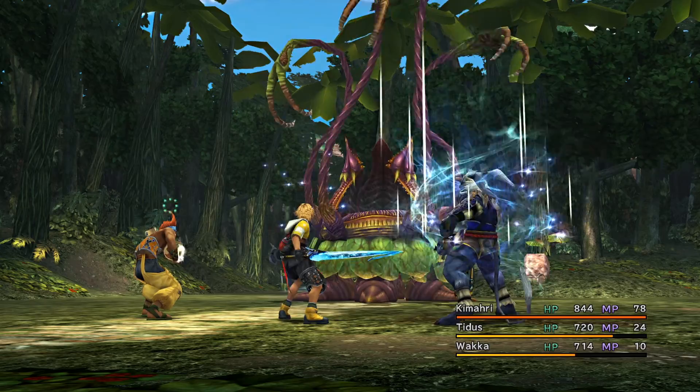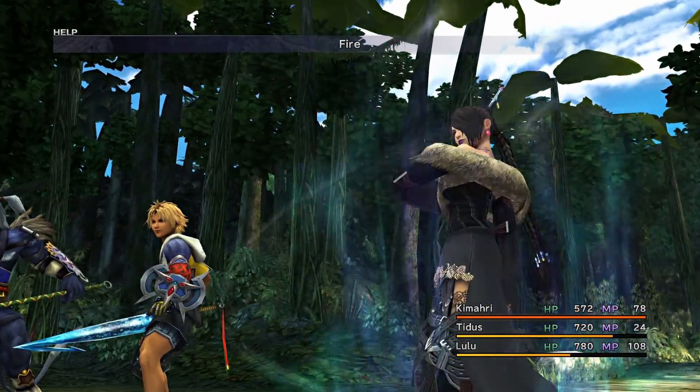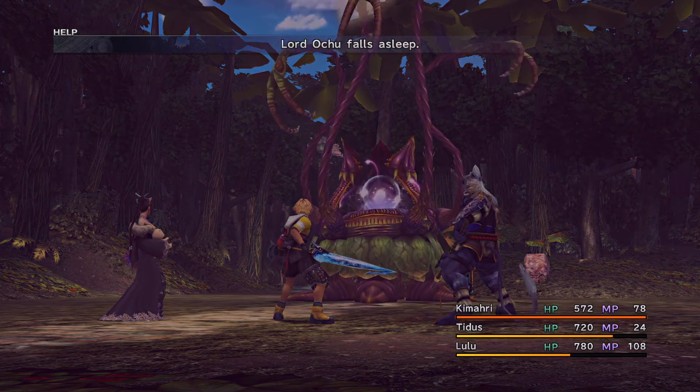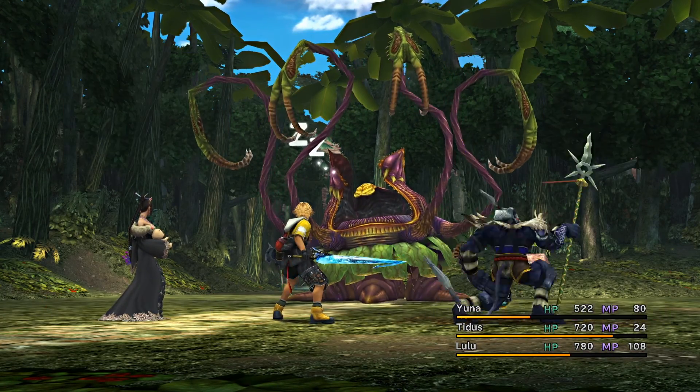Or you can also exploit its vulnerability to fire element by using Lulu. Reduce its HP until it starts sleeping to regenerate its HP. If you wake it up by attacking it normally, it will use Earthquake. More or less, your characters should be able to tank it.